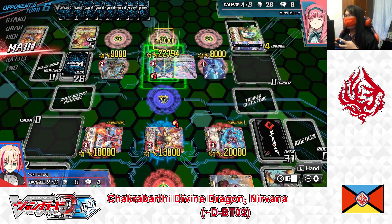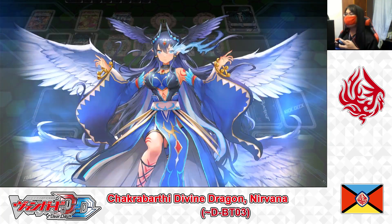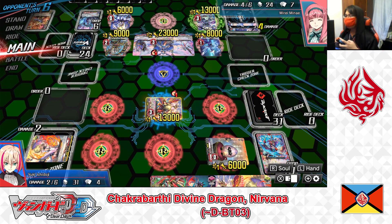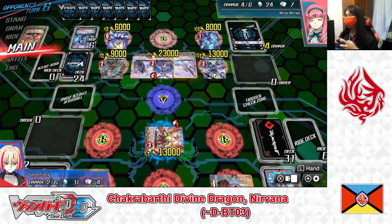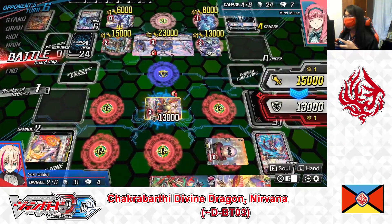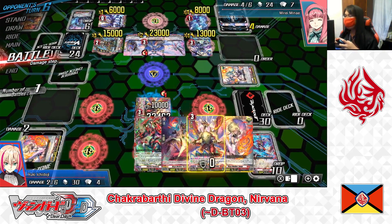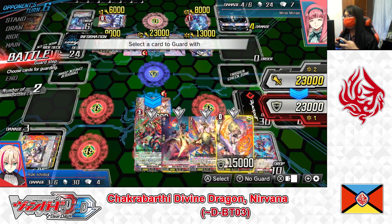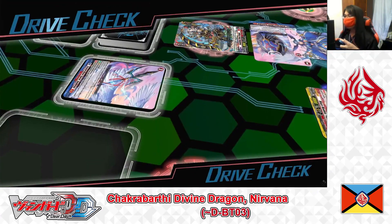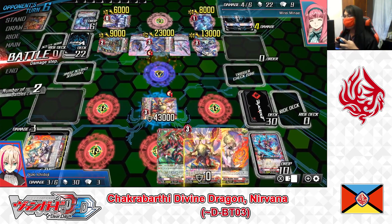Opponent's attacks: rear guard to Vanguard — no guard, take the hit; damage check reveals a shield trigger, cannot heal but power to Vanguard. Vanguard to Vanguard — I guard with front guardian, Parama skill plus 5,000 shield at 43k. Drive check: no trigger on first, Grade 1 on second — attack blocked.